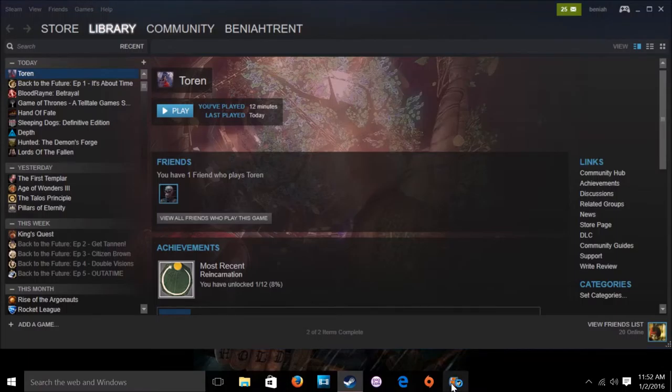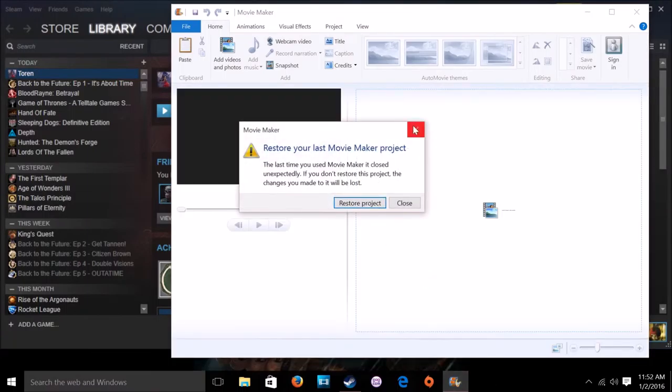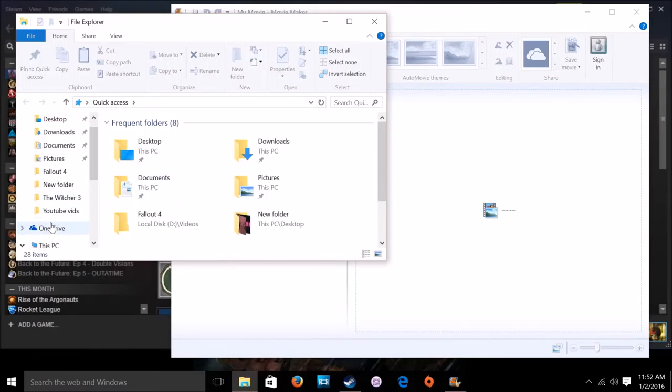Okay, so Movie Maker first — this is a free program that I use to edit my videos. It's free with Windows and it's a pretty cool program; certainly not the most powerful but it is the most free. You can dub over your video after you're done, so if you didn't like the way you sounded or what you said, you can always record over and dub it — which is kind of cool, especially if you want to think about what you want to say a little longer.